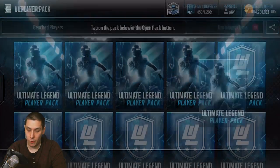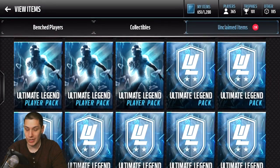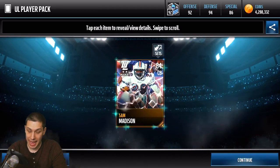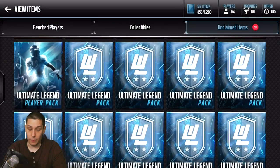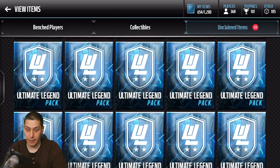Continuing on — four more to go and then we'll be on to the Ultimate Legend packs, which are 50,000 coins each. I have 25 of them saved up, so you can count up in your head how much we spent on those. These are pretty damn expensive to create. We've got a pretty decent sized pack opening video for you guys today.